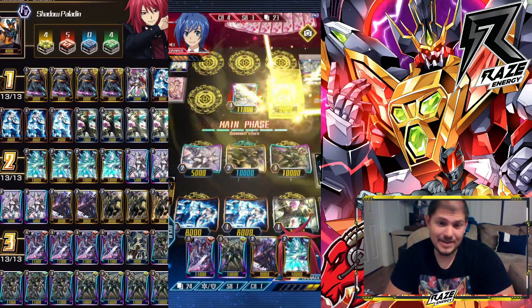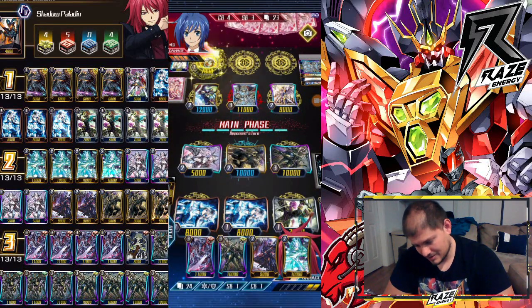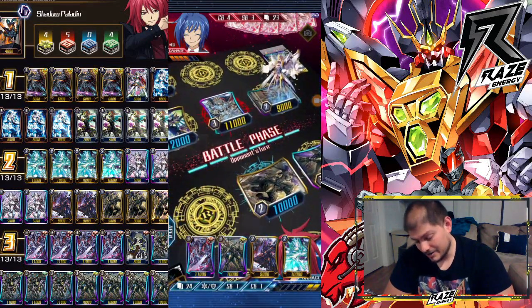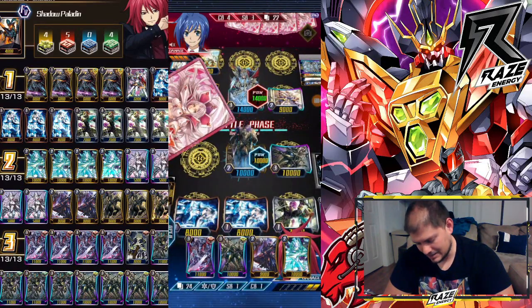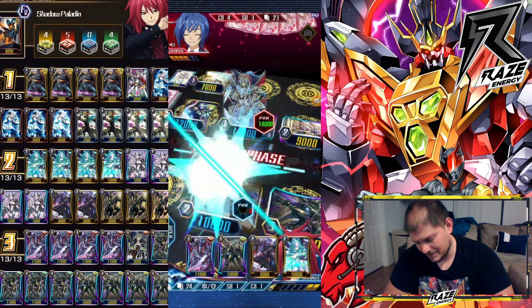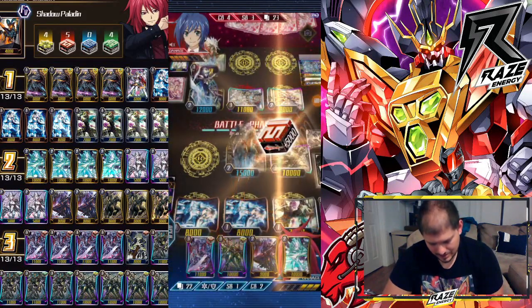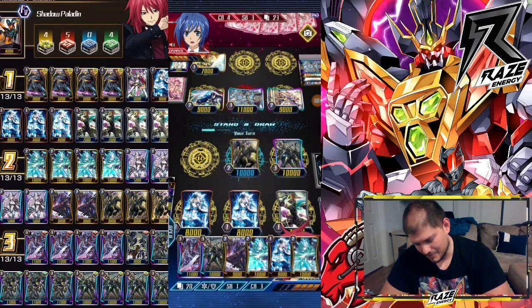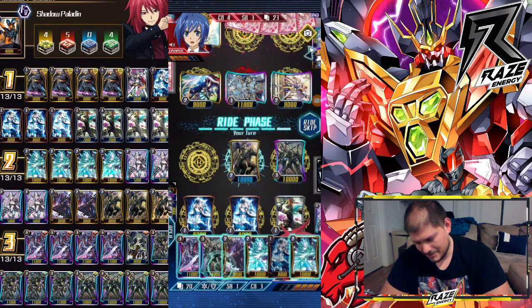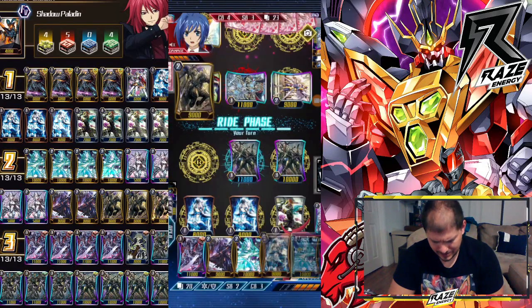Hypothetically, if he hits me to four damage himself, I can technically still do a Duke play. I could still go for a possible re-stand with two attacks, because not having any of this stuff is already killing me. I want to ride Phantom Mordred, but something about going Duke now is possibly going to be the biggest risk factor in trying to win this game. So we're going to gamble on Duke and miss the break ride.